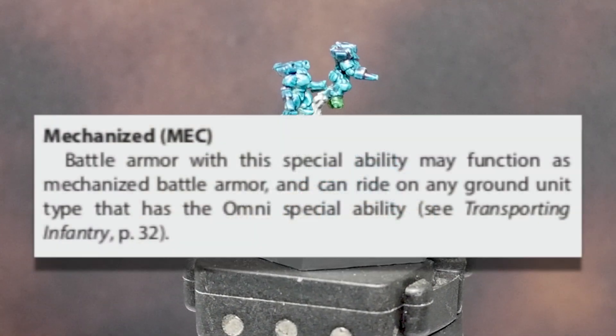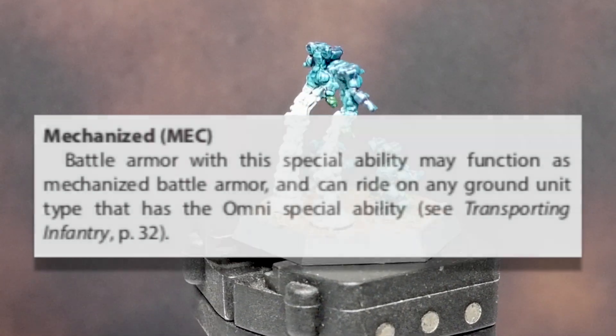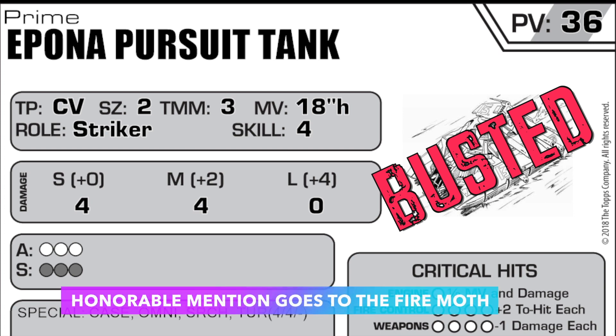And finally, Mechanized. Battle armor with this ability may hitch a ride on any ground unit that has the Omni special ability. A particularly deadly pairing is with the Epona Pursuit Tank. Move 18 inches with the tank, then hop off for another 6 inches in any direction you want — towards an objective, to provide some fire support, or just to ruin your opponent's day.